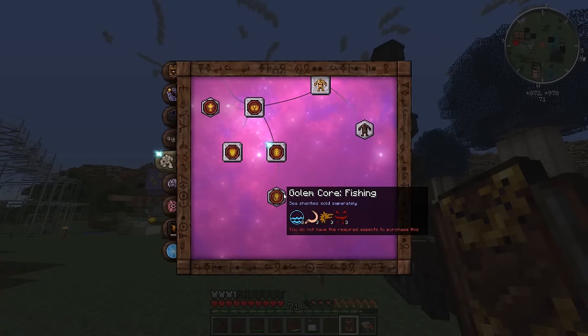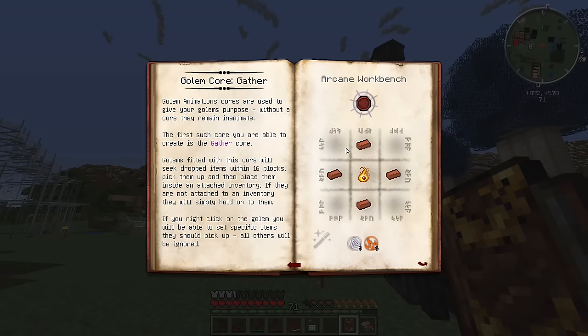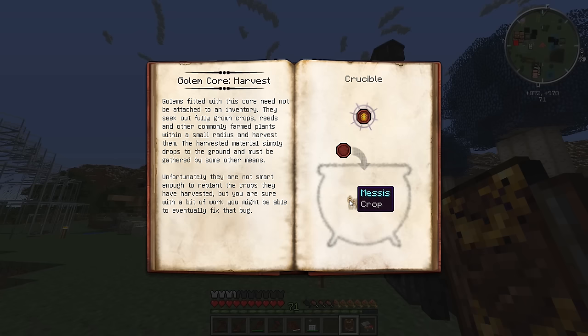What was that — fishing? That could be pretty cool, you can get fish and stuff. Golem animation core — I guess I have to make these animation core things. You have to get some brick and some night ore. And then Messis and Mido — I guess I have to put those inside of a crucible, and then we get the golem animation core for harvest.